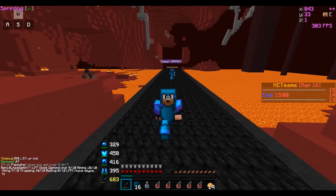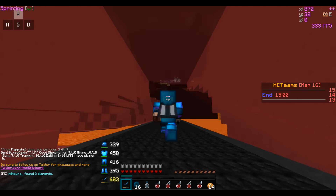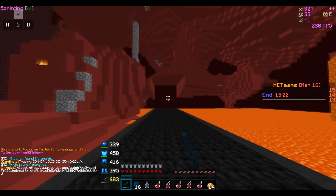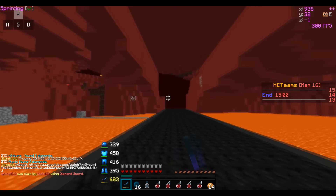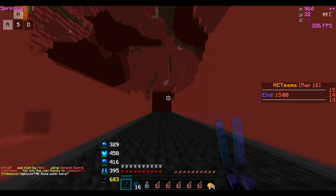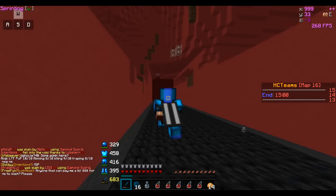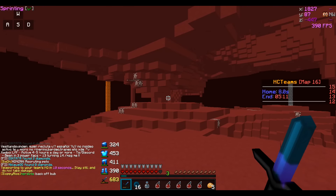Me and Sniper Infinite are actually just running out to go get glowstone manually. I have a silk touch pick, I don't know what he has — he's just doing his own thing. We're doing this together because he's a scaredy cat. Since netherrack mountain is no longer glowstone mountain, we're just gonna go get glowstone the hard way. I'll let you know what I get.